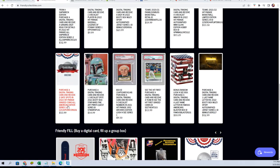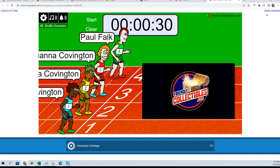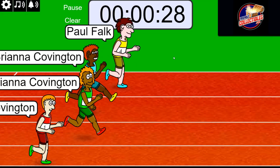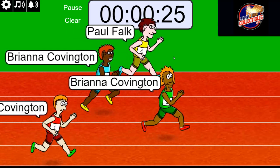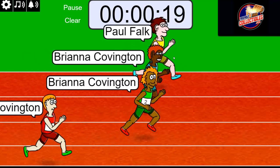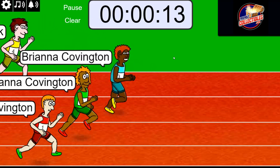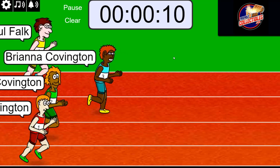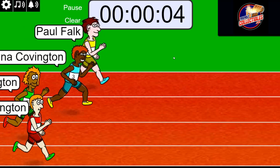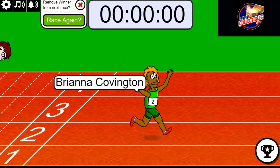Okay, so six up — here we go guys, good luck! We got Brianna for three and Paul, one, two, three, four, five, six, and seven, and we're off! Winner gets two spots. Who wants it the most tonight? Yeah, good race! All right, Brianna, you got it — very good!